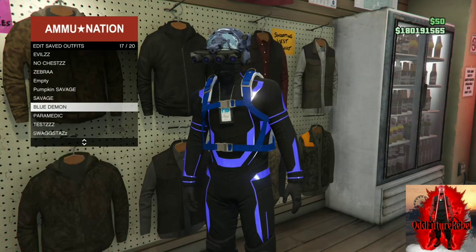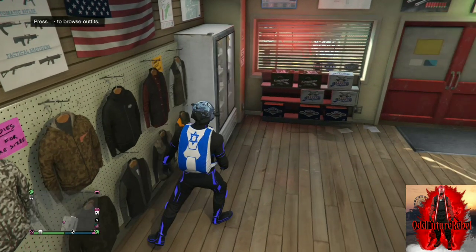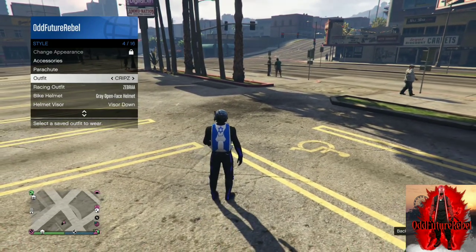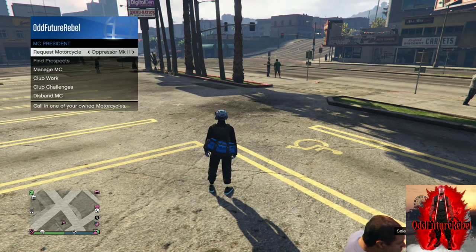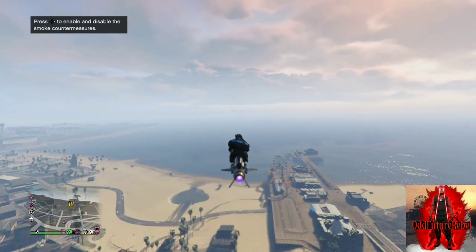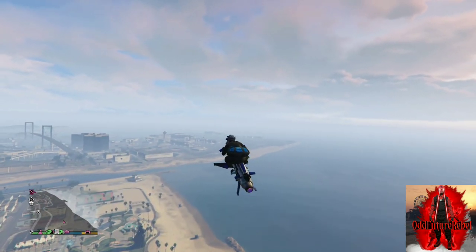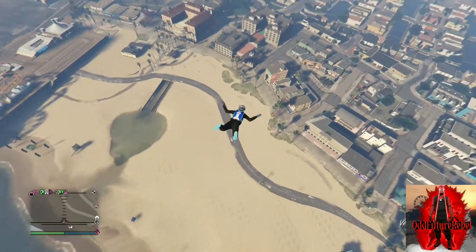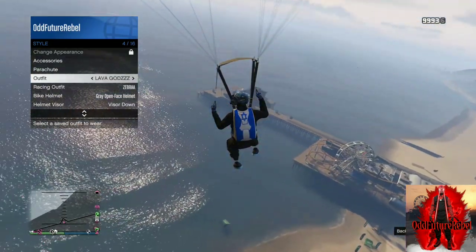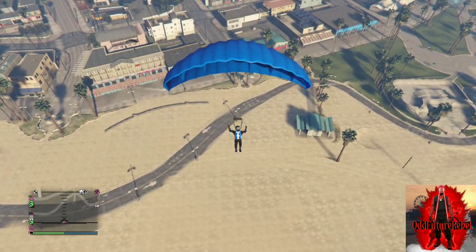After saving, back out from the mask store and apply the outfit with a blue duffel bag — whatever outfit you have that has a blue duffel bag, equip that via the interaction menu. Once you apply it, make your way to the mask store using a flying vehicle. Fly really high — I prefer an oppressor, it's safer and better. Once you're high up, jump off and open your parachute. Then open the interaction menu, go to style, click the saved outfit we made at Ammu-Nation, apply it, back out from the interaction menu, and glide into the mask store.